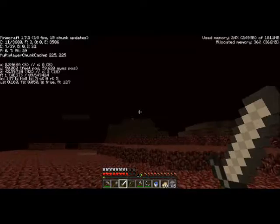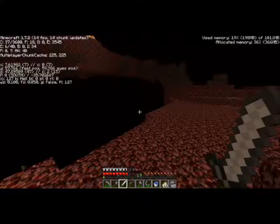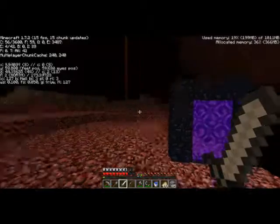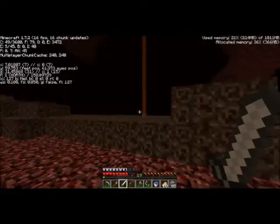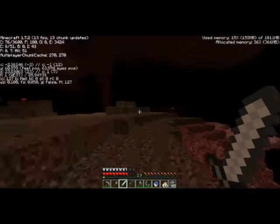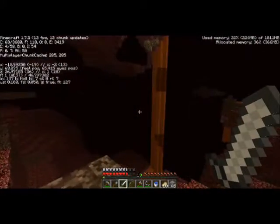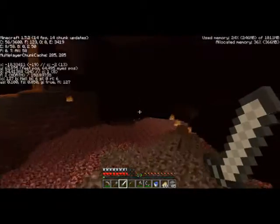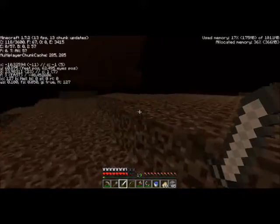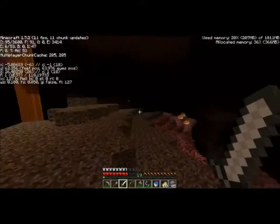That's not enough. We're definitely on hard, right? Yeah we are. Thought there was a... there's a wee island over there. Ideally we want a sheltered nether fortress. What are the portal coordinates? It's roughly 0-0. Yeah, just come to 0-0 basically.